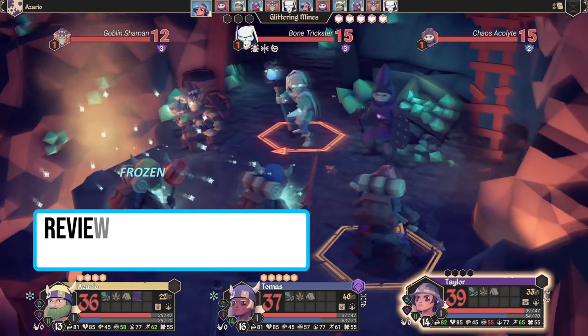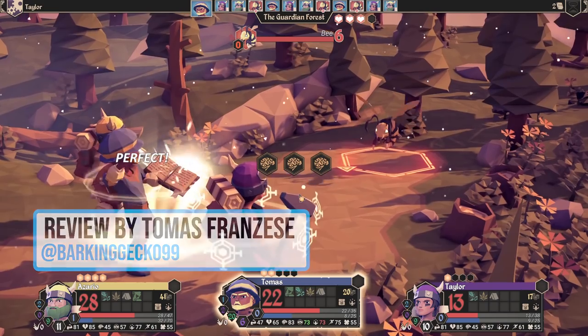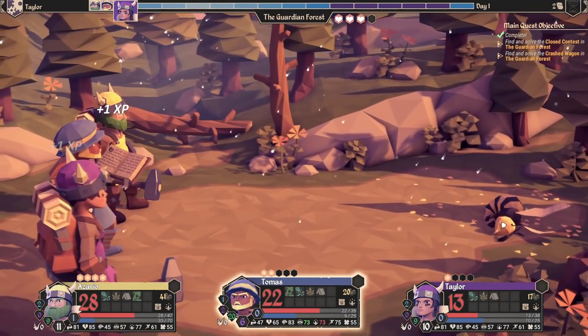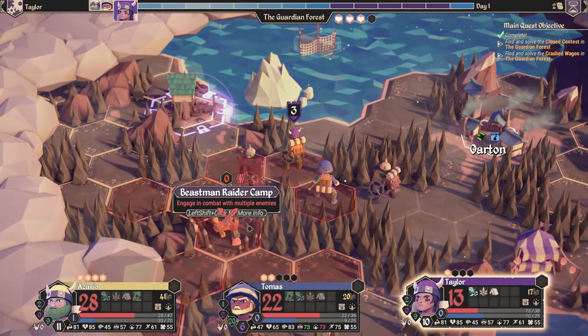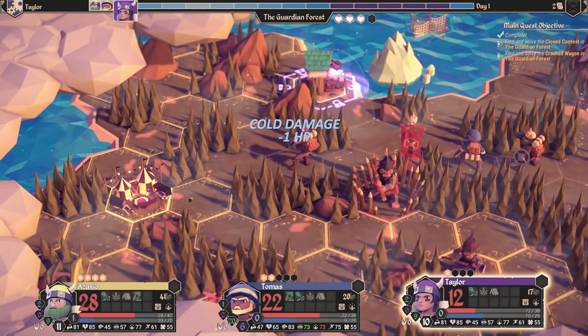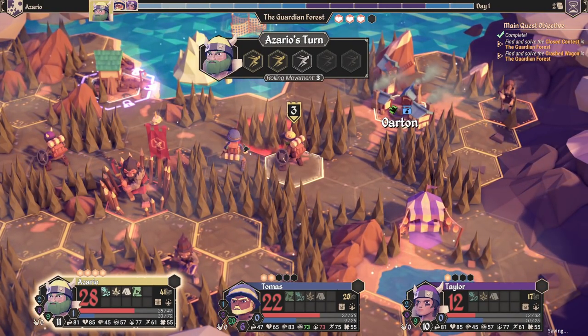While the roguelike is certainly a crowded genre within the indie scene, I also find it to be one of the most interesting. Having to restart from scratch after a game over is not just punishing, but encourages players to be more methodical in their action, and forces developers to be more creative in design to adapt to their self-imposed design decisions. For the King from Iron Oak Games and Curved Digital attempts to stand out from other roguelikes with its unique blend of tabletop-inspired RPG gameplay and engaging multiplayer.